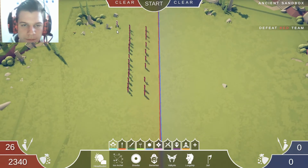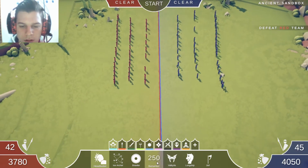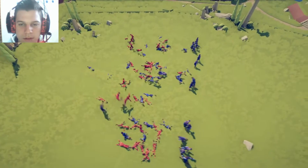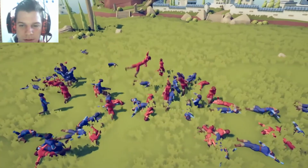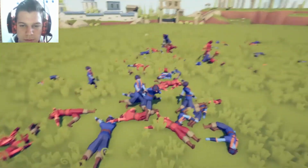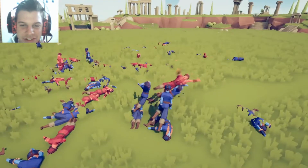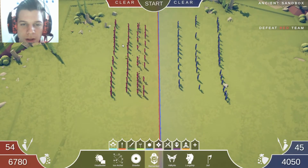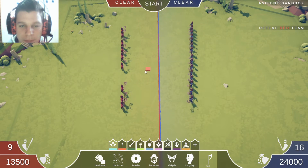Bunch of headbutters against a bunch of headbutters - let's see. Headbutters - no that's not headbutters, they just kept jumping on each other. More headbutters - no that's not headbutters. Okay, a bunch of these shells. Apparently these things are super strong.